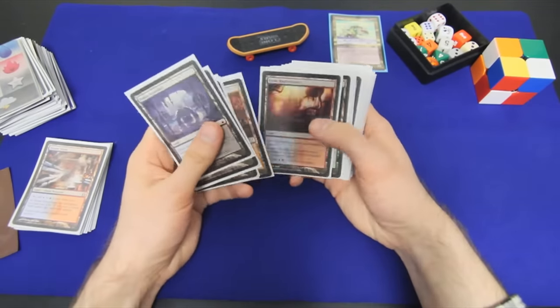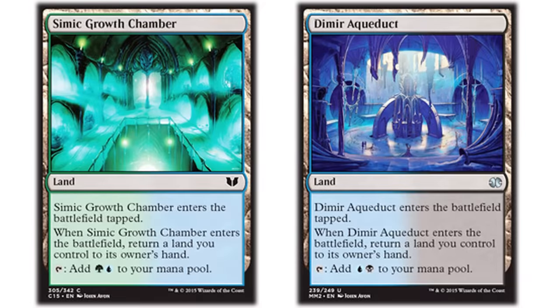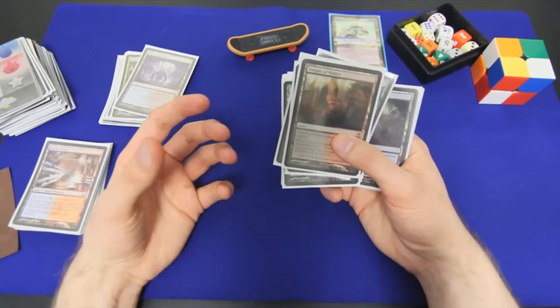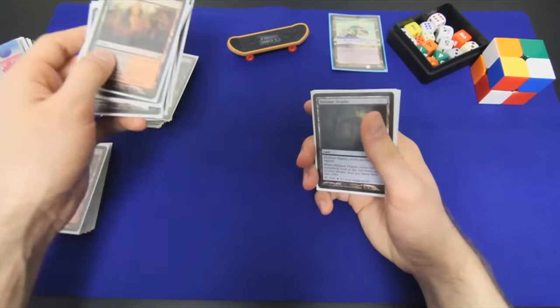These are the more interesting lands. I run all ten of the Ravnica Karoos — the lands that tap for two mana and bounce another land to your hand when they enter the battlefield. They synergize very well with the scry lands, and I also run all ten scry lands. So if we can tutor for Azusa, put Azusa in play, and play multiple lands per turn, we can play a scry land, play a Ravnica bounce land, return the scry land to our hand, and play it again — just filtering the top of our library with our mana base at no mana cost, other than these coming into play tapped.